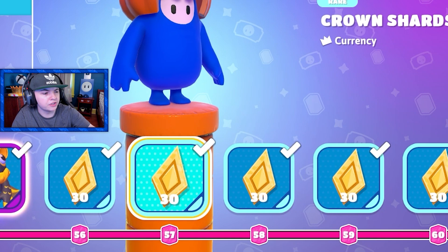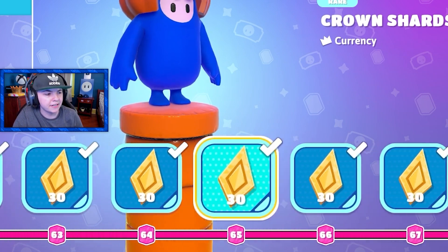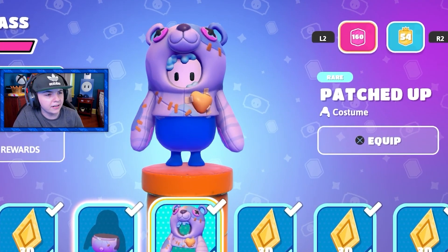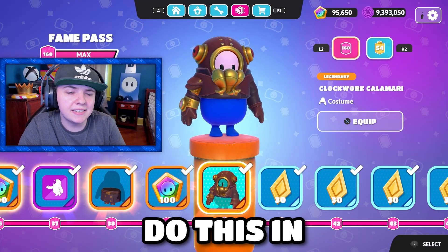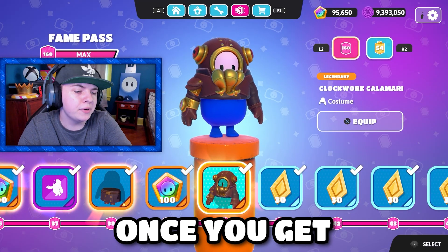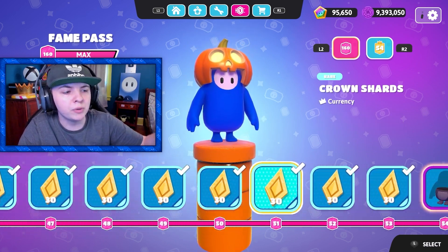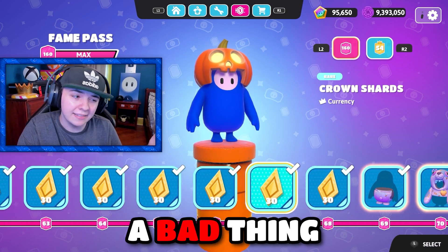So then we got a bunch of crown shards too. Are all the skins from here on out just going to be variations of the other skins? Because that's usually what they do. Yeah — we got another variation, this one is a variation of the teddy bear. So yeah, they usually do this in most of the fame passes. Once you get past tier 40, it's just a bunch of crown shards mixed with variations of earlier skins, which isn't necessarily a bad thing.